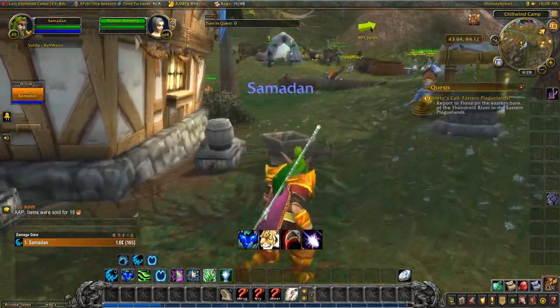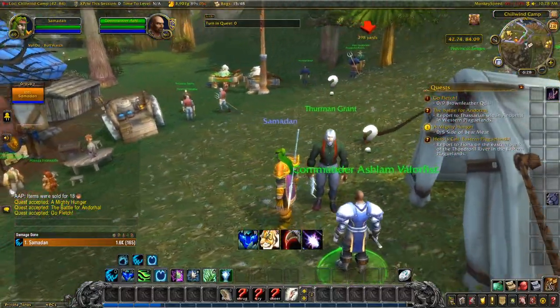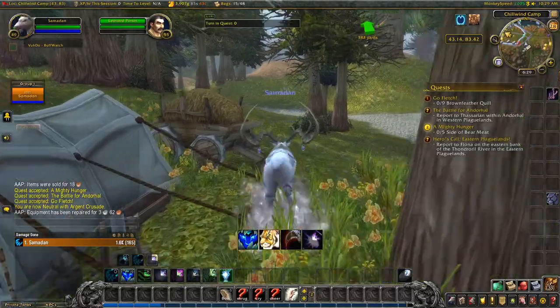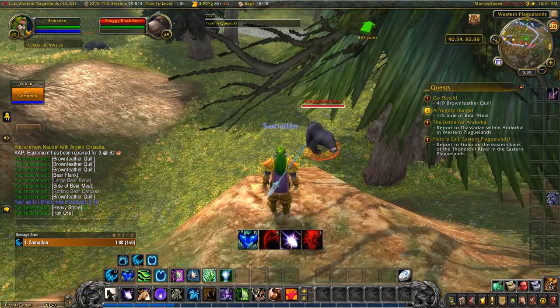There's one around the corner here, a couple here — we can start with these. We've also got some iron deposits here, so mining and herbalism along the way. Let's start our adventure. Mining skill is up to 87 at the moment, so ticking along nicely.